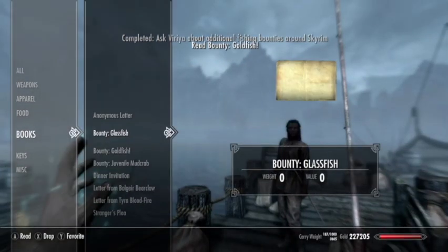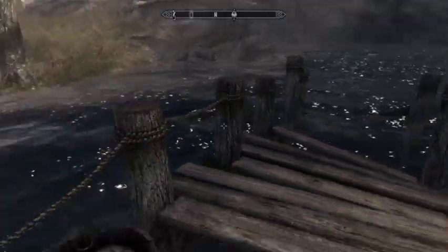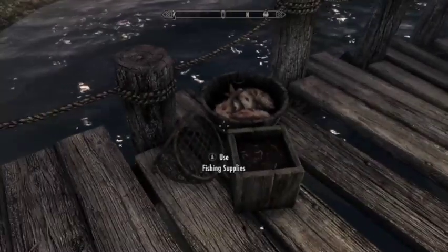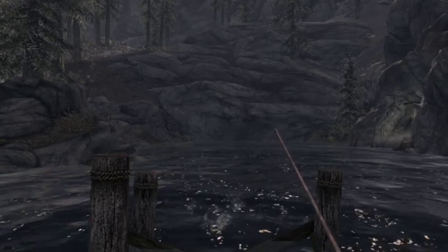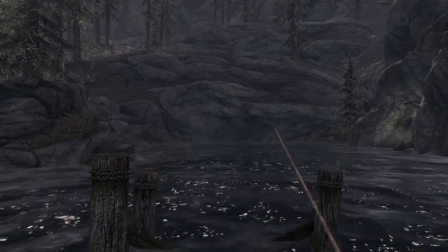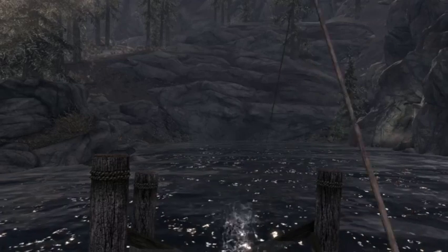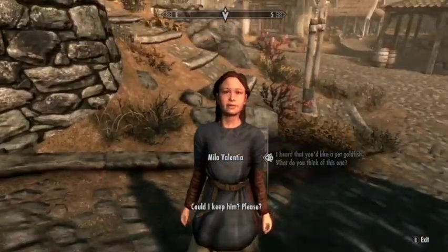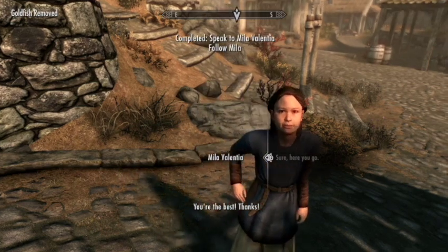The next quest is to obtain a goldfish for Camila who lives in Whiterun. It's called 'Heart of Gold.' One of the many places you can find the goldfish is a pond on the side of Stony Creek Cave. There are multiple goldfish quests, so I showed you how to catch one on a rod here and I'll show you how to reach out and grab one later. Goldfish are one of the only pond fish — you tend to find them in any small closed body of water.